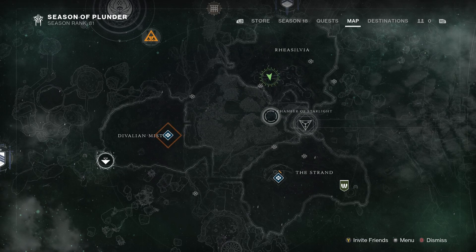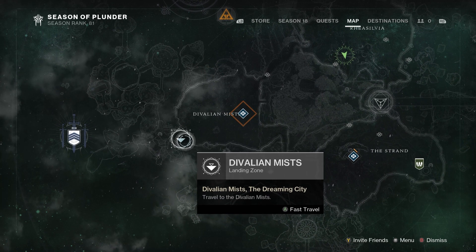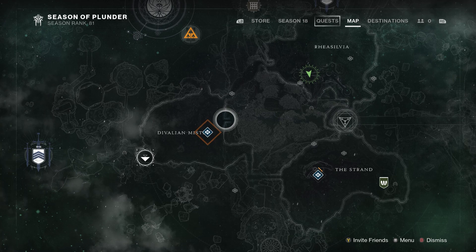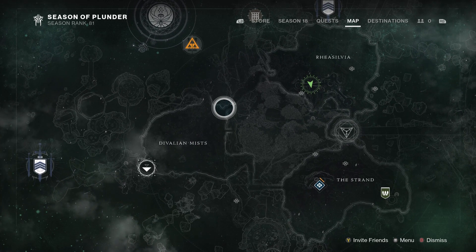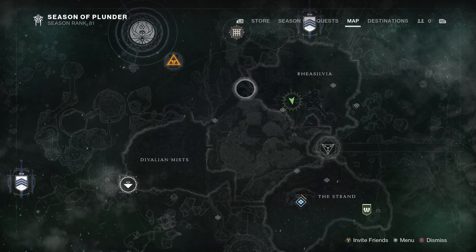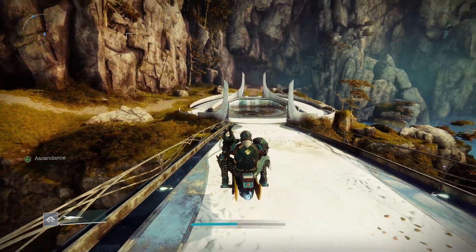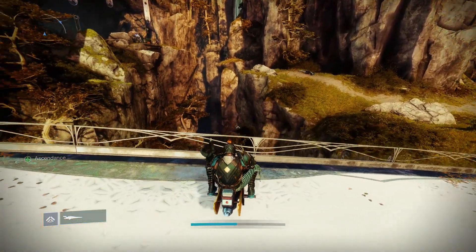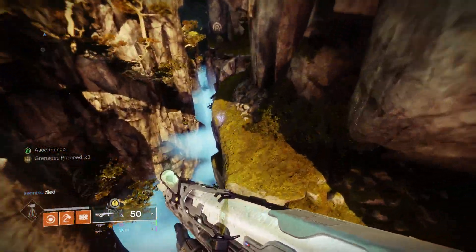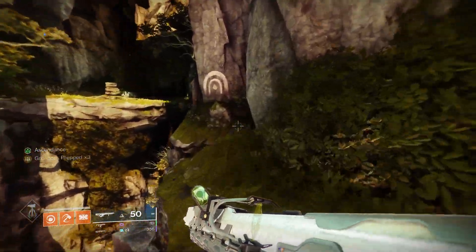Chamber of Starlight - where is it, how do we find it? Jump into the Dávilian Mists and go straight over. Be careful you don't go in through the big door - go past that and keep following around the edge of the area, following this path in and around. You can see where I am; it's sort of like a bridge. Come from where I'm facing onto the bridge and just down there is where we are heading - yeet yourself off the bridge and head towards the Lost Sector.